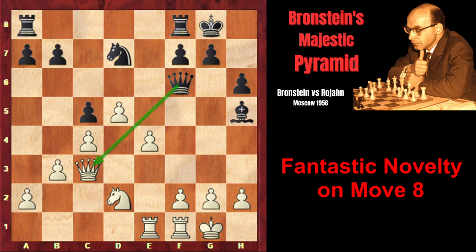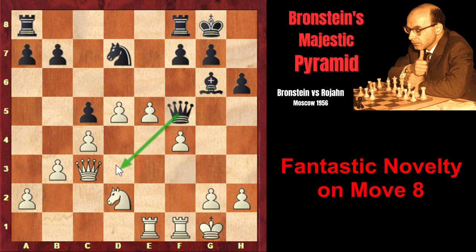Instead of f6, black played Qf6, offering the exchange of queens. However, this lets Branshteyn play e5 with tempo, as the pawn is defended twice and black cannot capture it. So Branshteyn simply advanced his pawn with tempo.